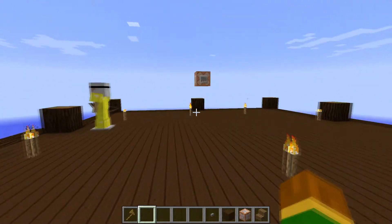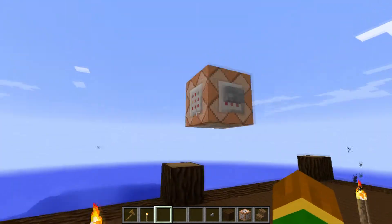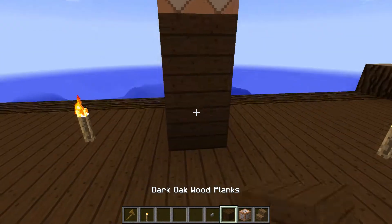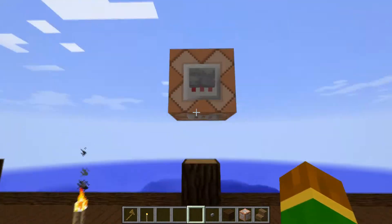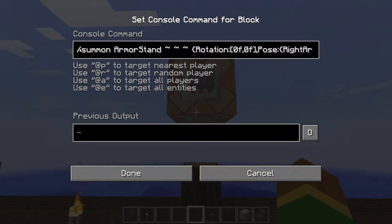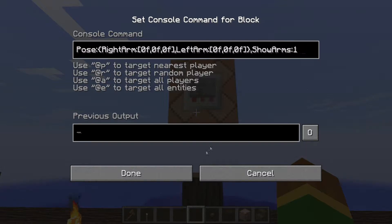I'm going to show you an optional one here in a second. But to kick things off, you're going to need to start with your command block about two blocks above where you want it to rest — that way it has a nice resting spot. I have this command, which I will put in the description. To summon an armor stand, it has a rotation of 0-0, but sometimes you'll want to change the rotation depending on the position of your boat. The right arm is at position 0-0-0, the left arm is at 0-0-0, and show arms equals 1, meaning we will show the arms.